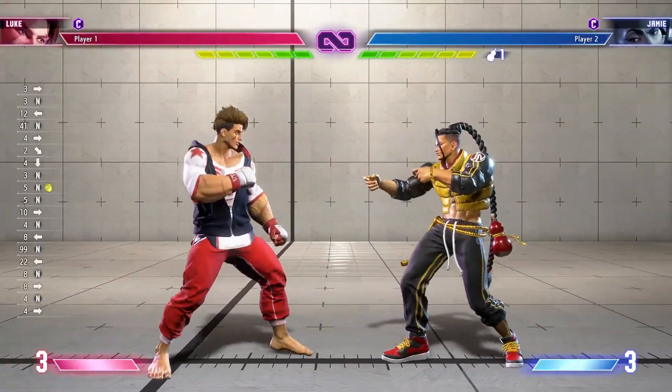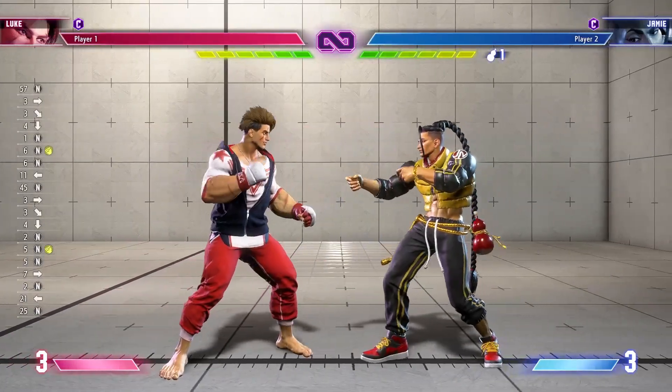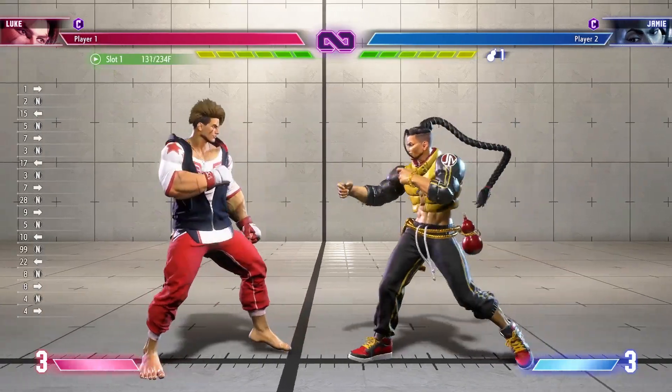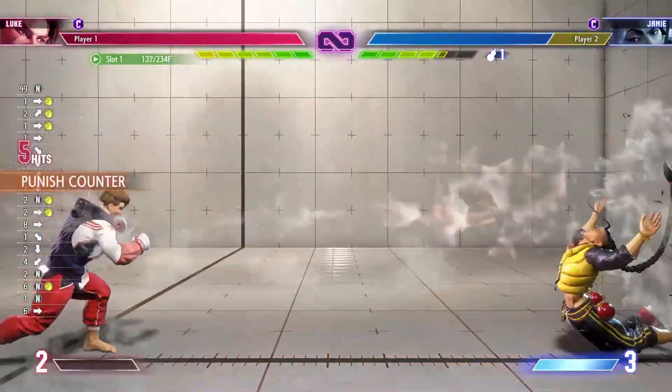When you poke with a standing medium punch, you may want to preemptively buffer a Kurosoko forward input every time, because if the opponent does a drive impact and you suddenly need to cancel into super, you only need to do one more Kurosoko forward input, so the input is a lot faster to do.